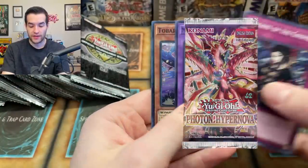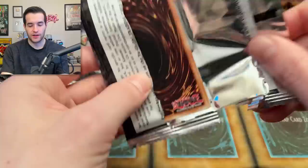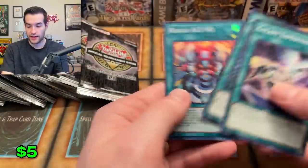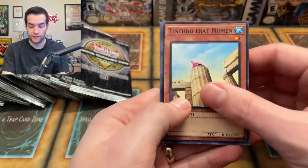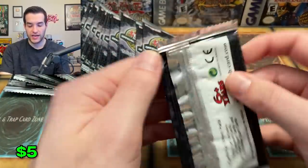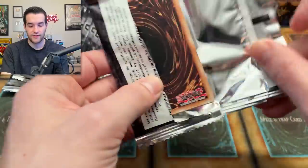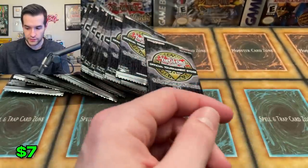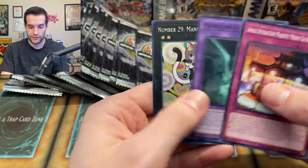Scareclaw Cash Tier — pretty interesting set. Photon Hypernova is coming out this week and I think that's going to be a crazy set — a lot of people are excited for that, knowing it'll have some big cards for the meta. We're going to be opening that up live this week. Also — OTS just keeps going, 1 through 21. Are they just going to keep going forever? OTS Tournament Pack 77? They're not going to change the name — we had Tournament Pack, Champion Pack, Turbo Pack, Astro Pack, and then OTS stuck.